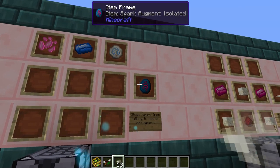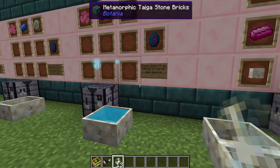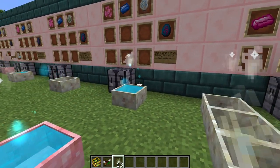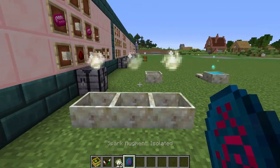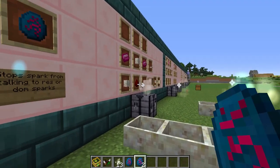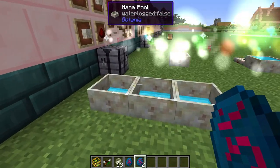The last spark augment is the isolated spark. This is made using the rune of air and it's going to stop the spark from talking to other systems. So if I have a handful of different sparks and I put this isolated spark on one pool, then place a dominant spark elsewhere, all three others are being filled from that one but the isolated spark isn't being pulled because it is, of course, isolated.